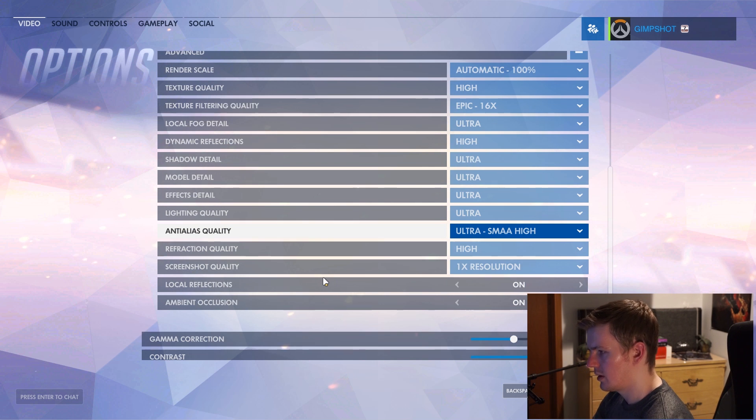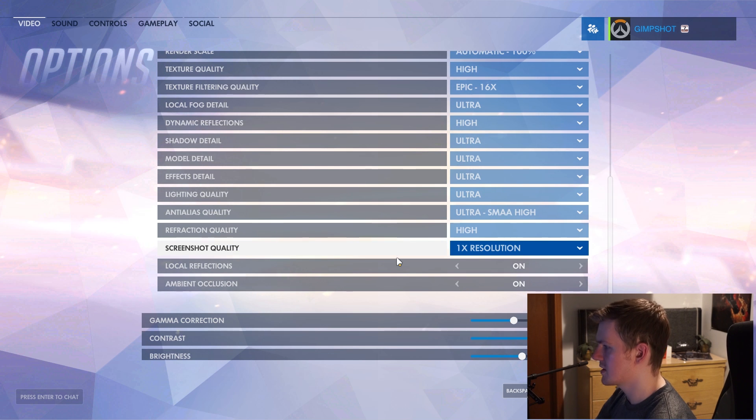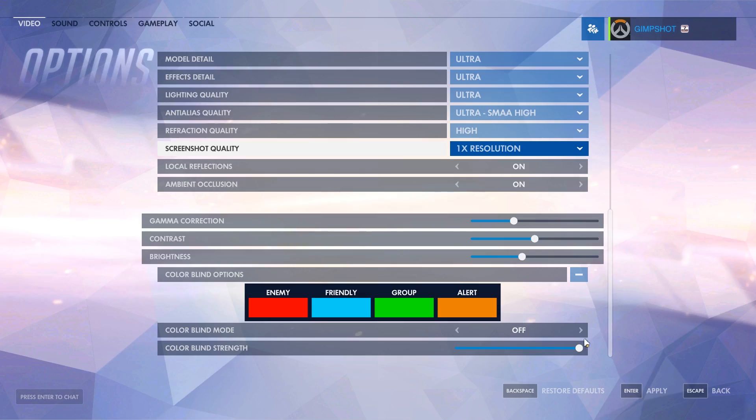You also have refraction quality and screenshot quality — something I haven't seen before. It goes 1, 3, 5, 7, and 9 times the resolution, so you can get some really high-res screenshots. Then there's local reflections and ambient occlusion, which is only an on/off toggle — I wish there were more options, but I'll live. Finally, basic gamma correction, contrast, brightness, and a colorblind options feature with four different modes and a strength meter.